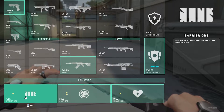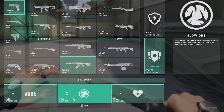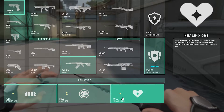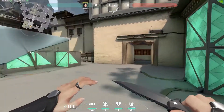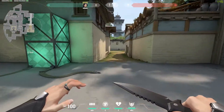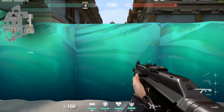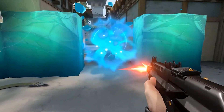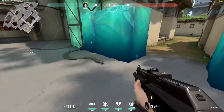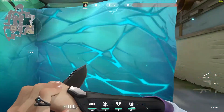The Barrier Orb lets you equip and fire to place a solid wall. Alt fire rotates the targeter. The Slow Orb you fire forward — it detonates on landing, creating a lingering field that slows players caught inside. The Healing Orb lets you fire on a damaged ally to heal them over time, or alt fire to heal yourself. Now for the Barrier Orb itself — it has four segments, and each segment takes around an entire magazine to destroy. I've got infinite ammo on, but it basically took a full mag to take out just one part, so that's how strong it is.